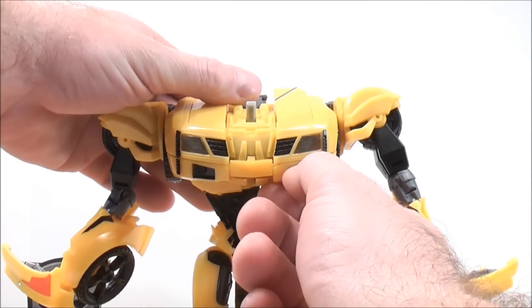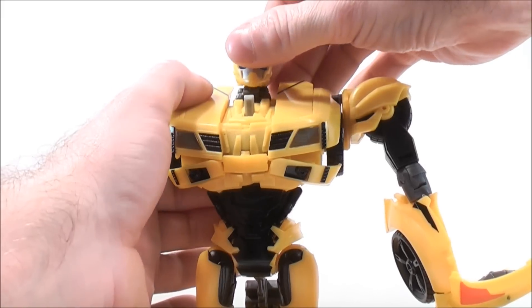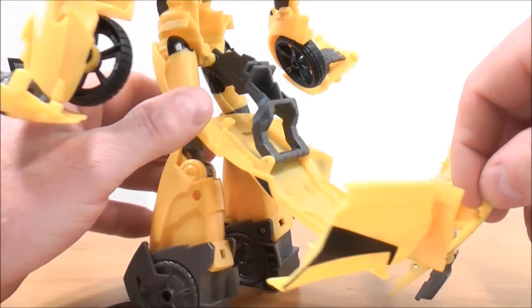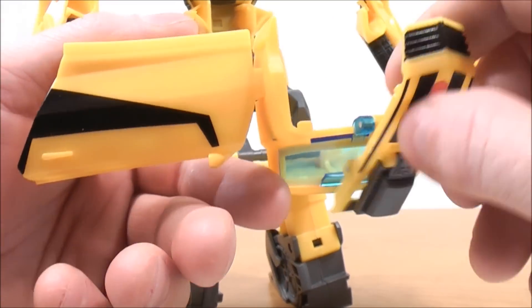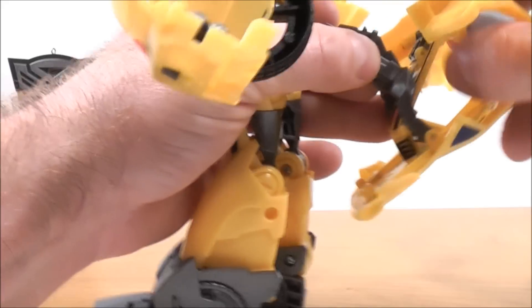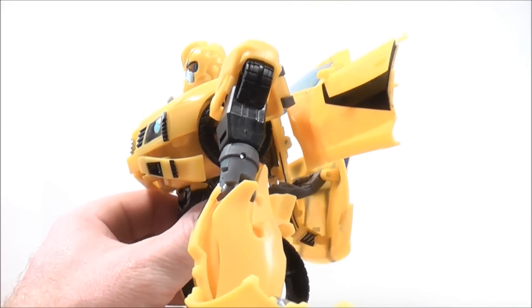Next, bring these little bits down on the chest on both sides. For Bumblebee's head, bring it back and put it up. These cannons will keep popping up, so don't get too discouraged. Then for the back half, you want to actually put it right through here — and then bring this up so it stays in position.